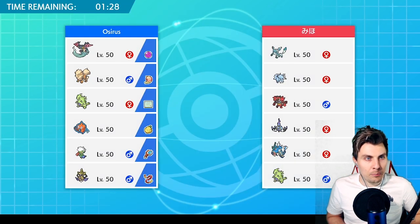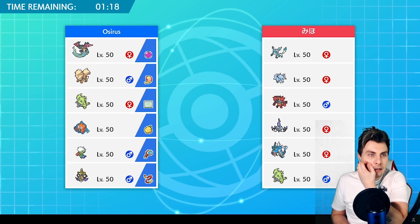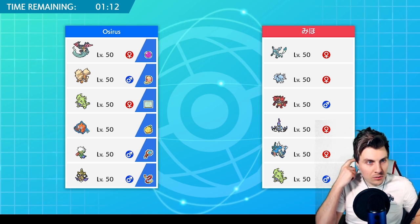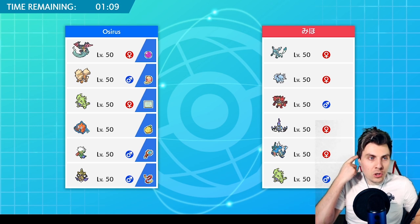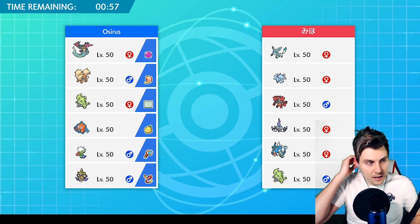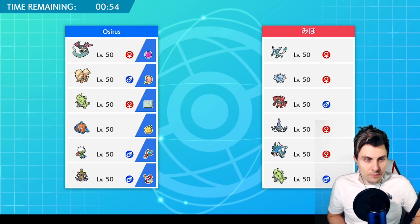Our first opponent is playing a team of Glaceon, Ninetales, Incineroar, Chandelure, Gyarados, and Tyranitar — a hail core and a sand core. We have to be careful with the hail core, but we can utilize Tyranitar to get around that. Aegislash is not bad here. We have to be careful with Chandelure and Incineroar. We've got a fast sash Aegislash to nab Tyranitar early on.